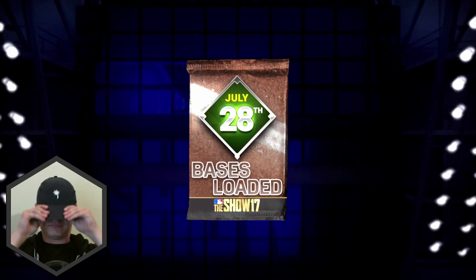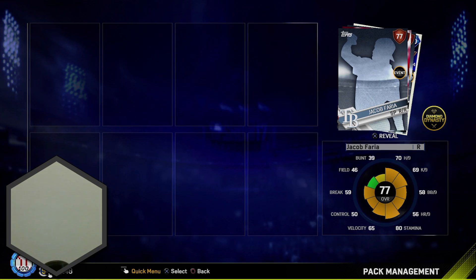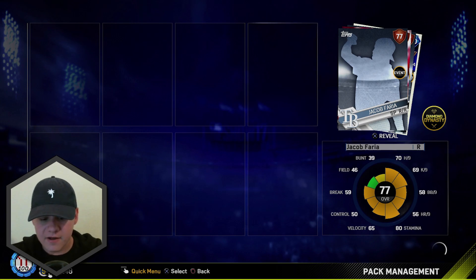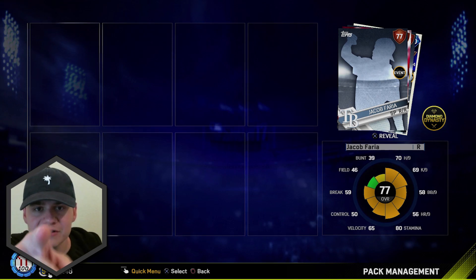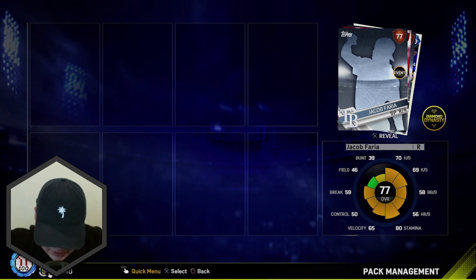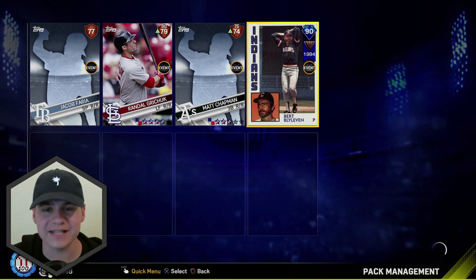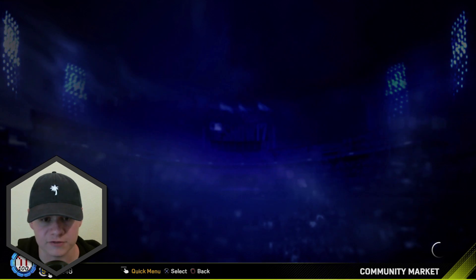Oh my god, yes! Yes! Let's go dude — 90 overall! We got a diamond! Finally, out of the Bases Loaded pack, it rewarded us with a diamond! Thank you for liking the video — if you haven't liked yet you can still do it. This is because of you guys. Jacob Faria, Randall Grichuk, Matt Chapman — and it is Bert Blyleven! Probably one of the worst ones, but hey, I'll take it. We've got a diamond that we just pulled! Hopefully that can make some of these stubs back because that was 21k buying all three of these Bases Loaded packs.